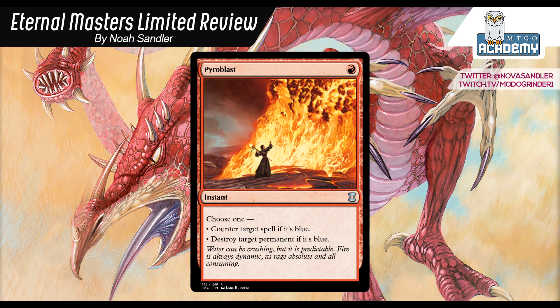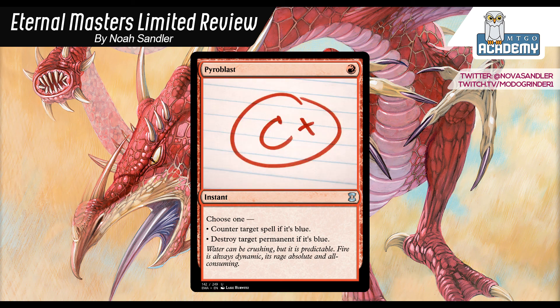Pyroblast: 1 red instant. Choose 1: counter target spell if it's blue, or destroy target permanent if it's blue. We already went over Hydroblast — these are very good sideboard cards, but since they only attack 1 color, the majority of the time your opponent isn't going to be playing blue, so you're not going to get them for game 1, and you're only going to be able to use them in games 2 and 3. As powerful as it is, you can't justify a high pick on it, but it is so good as a sideboard card that if you're considering it versus filler for your deck, I would definitely rather take the strong sideboard card. I'm going to give it a C+, and feel like you should take it above replacement-level cards for your deck, but never over anything in the B range.